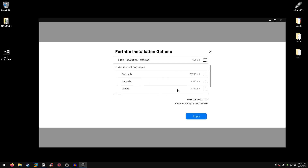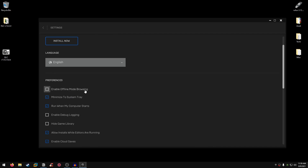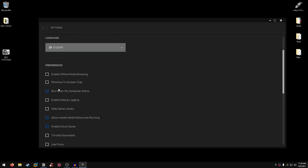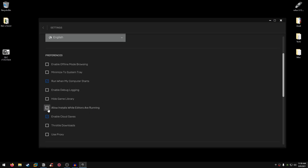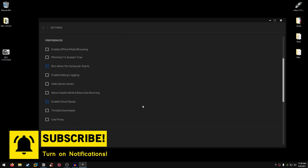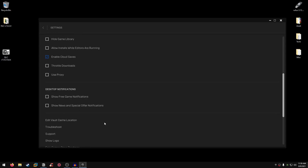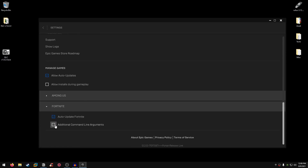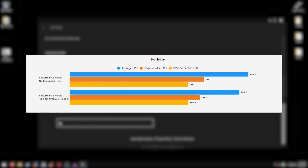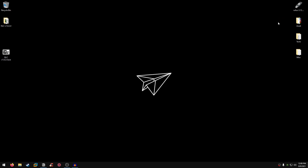Make sure high resolution textures are unchecked and only your desired language is downloaded, then hit Apply. In the Settings tab, uncheck Enable Offline Mode Browsing, uncheck Minimize to System Tray so the launcher fully closes when you exit, uncheck Allow Installs While Editor is Running, and optionally uncheck Enable Cloud Saves if you suffer from high ping. Uncheck all notification options like free game notifications and news notifications. For command line arguments, remove any commands present there as they don't work and will lower performance, then uncheck Additional Command Line Arguments.